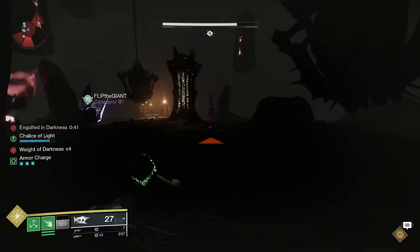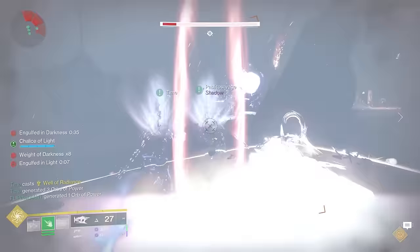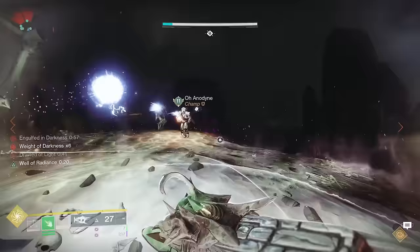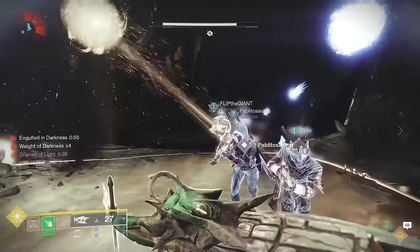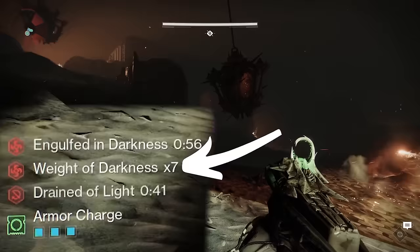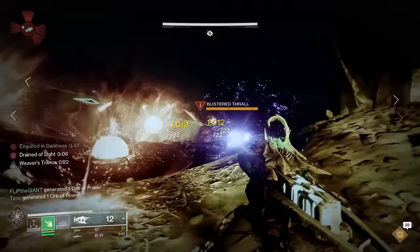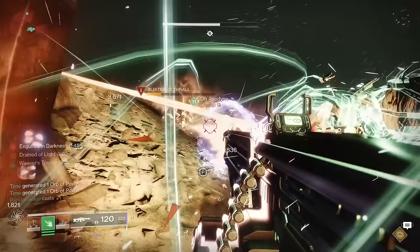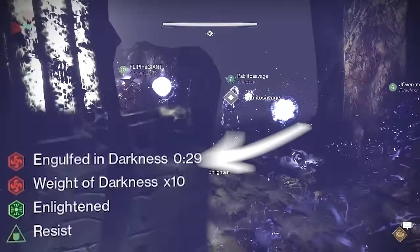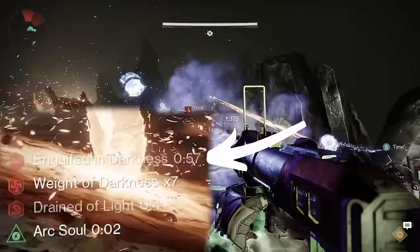When your meter is full and the chalice is taken from you by a teammate, you again get the enlightened buff. The enlightened buff can now be dunked directly into these large lanterns sticking up out of the ground. The reason you want to do that is that activating and standing near the lanterns will gradually remove your weight of darkness debuff, which constantly builds up over time and makes you move very slowly. Dunk enlightened into the lanterns when you can to power them up and remove your debuff, but don't stand near them for too long because once activated, they will eventually explode. Dunking into the lanterns will also extend your engulfed in darkness countdown timer, which if it ever reaches zero, your entire team will die no matter what.